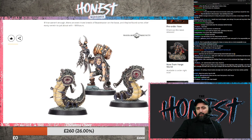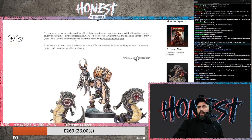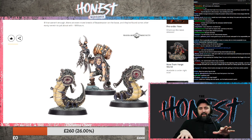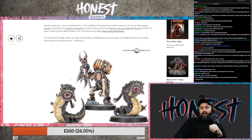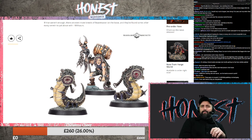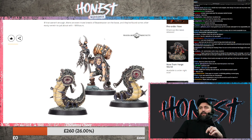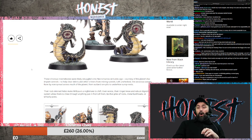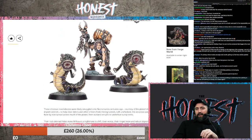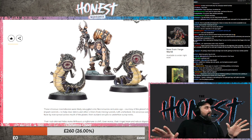This guy hunts down these little Millisaurs which live in the sand. They hide inside the sand, which is pretty gross, and then they come and just eat your face off - so it's like Dune. They are cute. This guy's wearing one as a cloak, which I think is fun. These Icarus invertebrates were likely smuggled onto Necromunda centuries ago, courtesy of the planet's lax import controls, to help clear debris and other critters from mining tunnels. Left unchecked, the voracious worms have now spread across much of the planet, from outland ore pits to underhive sump nests.